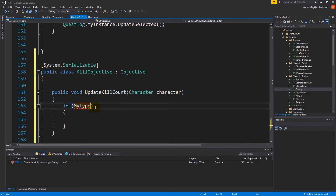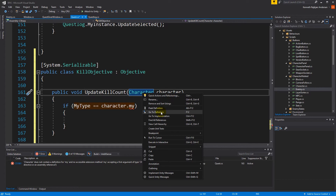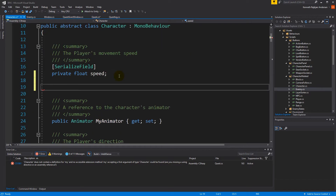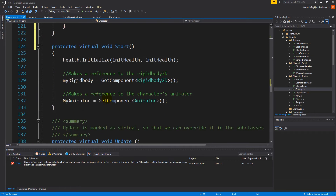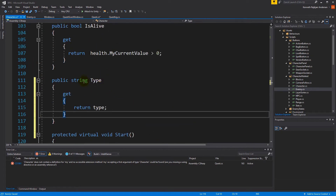If the type on the objective is the same as the character's type — but we don't have a type on the character yet, so we need to go to the character script. At the top we need to create a private string called type. We could use tags, however all our enemies would be tagged as enemy, so if we kill a wolf instead of a skeleton we'd also get that kill. To avoid that and not break anything we already created based on tags, I'm going to serialize this field and call it my type.